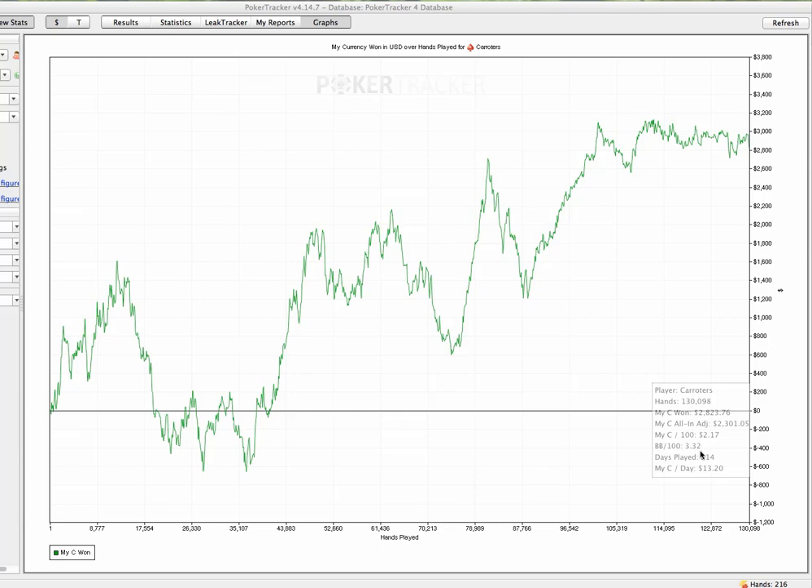In zoom however, win rates are a lot smaller. This win rate here is 3.32 BB per 100 - most of this is zoom, not all zoom, there's some regular thrown in. It's basically a recent sample from me. I've not been playing that much this year since I've been mainly coaching and writing my book, but this is the last however many hands I have on this database. So 130k is a sample that if you show your poker peers, they're likely to say yeah, that's a big sample, that win rate's reliable.